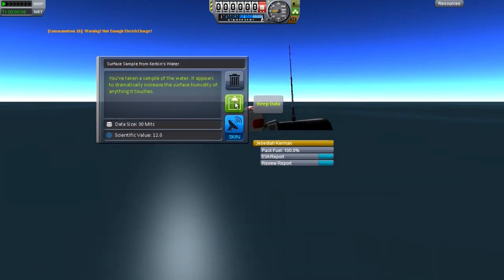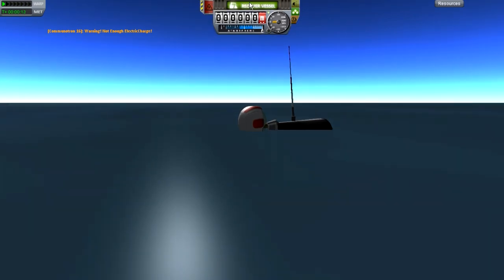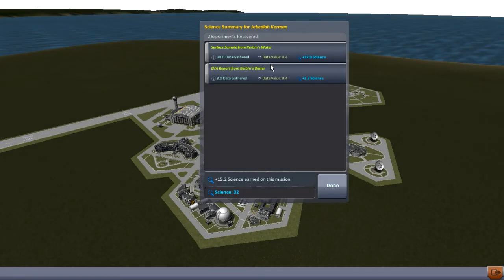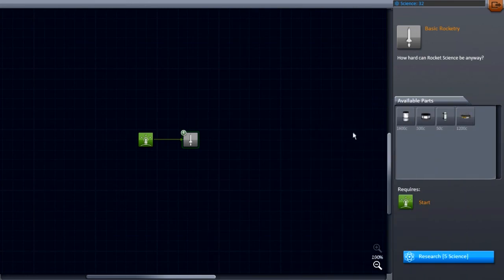So once we do actually manage to get back to the Kerbal Space Center, we get to find out that we got quite a hefty amount of science — I think it was upwards of 30 or so science. And then this is where we really began to delve into Kerbal Space Program in terms of all of the new parts and stuff — the tech trees.